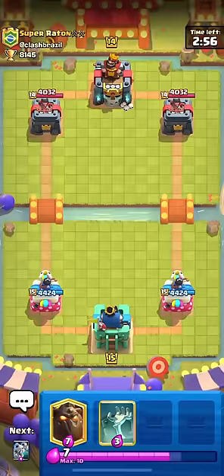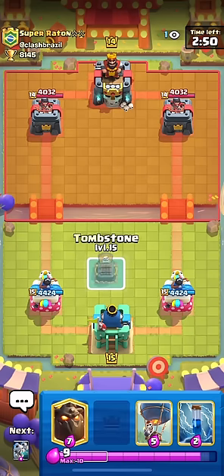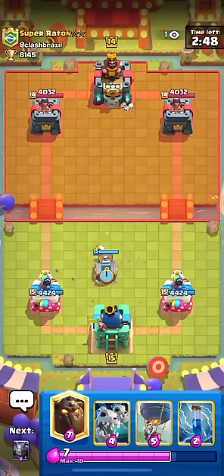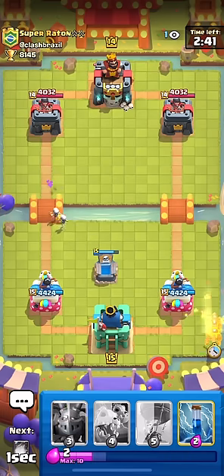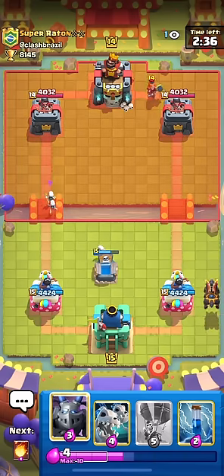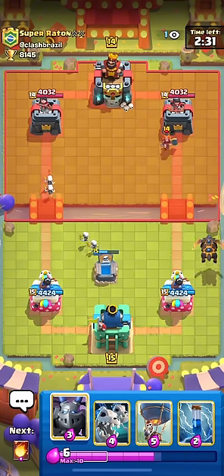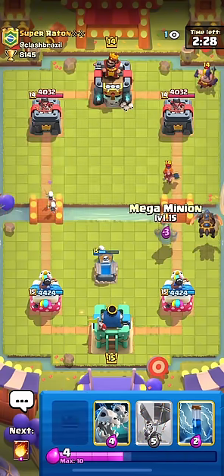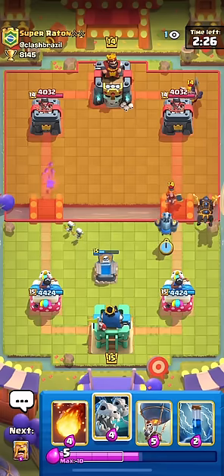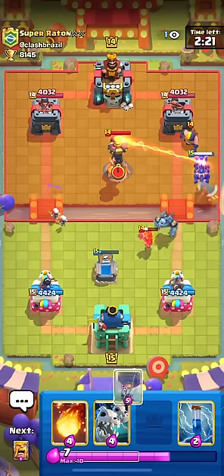I'm doing this on the trophy road because it's insanely hard to find mid-ladder hard counters that aren't on the trophy road, unless you're in the slums of like 1500 ultimate champion trophies. So we're not going to do that. Super raton coming in here - if you're seeing this, it's in the video. I've been going through and cutting out all the ones that aren't mid-ladder decks. We've got an Executioner here - so it looks like we'll probably keep this one in, unless it's hog XE, because I don't really think that's a mid-ladder deck.